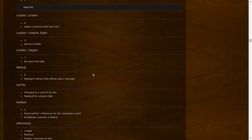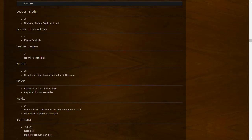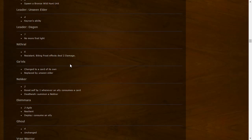Monsters: Erudain — six-power leader who spawns a bronze Wild Hunt unit. Basically a six-power gold that spawns a Wild Hunt guy — good synergy with Wild Hunt strategies. There's also a four-power card with Karen's ability — basically a VQ Karen — so they must have thought Karen was out of control to make a leader version. Dagon doesn't have First Light anymore, so he'll have a better leader ability, though aromancy might be different too.